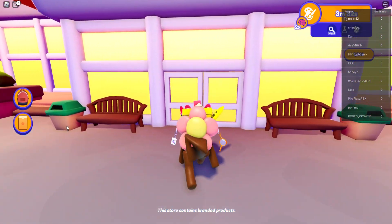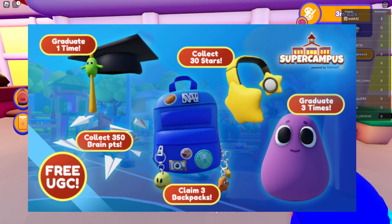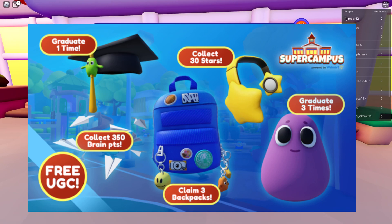The last two prizes are for graduating — once for the graduation hat and three times for a body suit. Your XP bar is shown in the top right and it's always 750 XP per level — it doesn't increase as you level up. You earn XP just like coins and brain points, by playing mini-games; harder levels give more XP. Graduating three times isn't too bad, but note that graduating resets all your stars, so you'll want to finish collecting stars before you graduate.